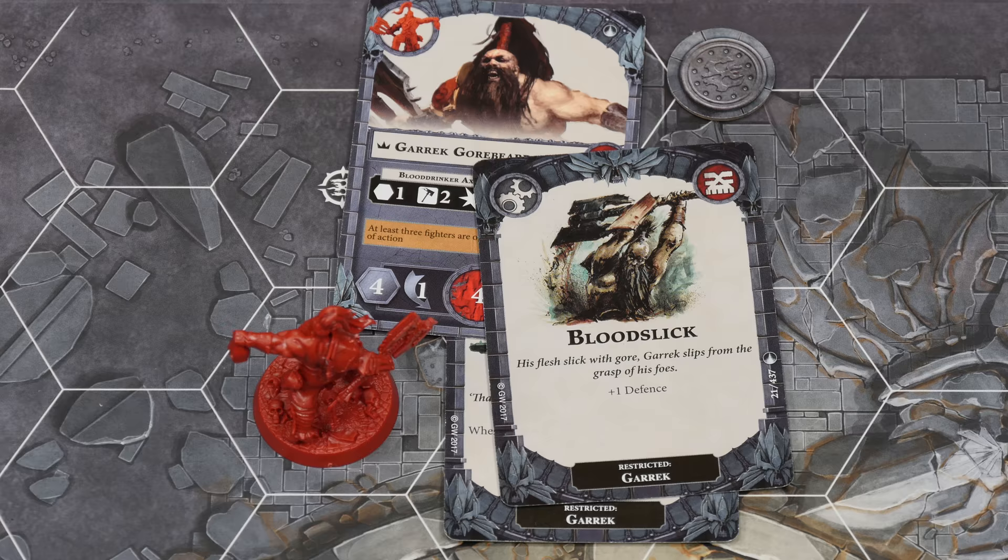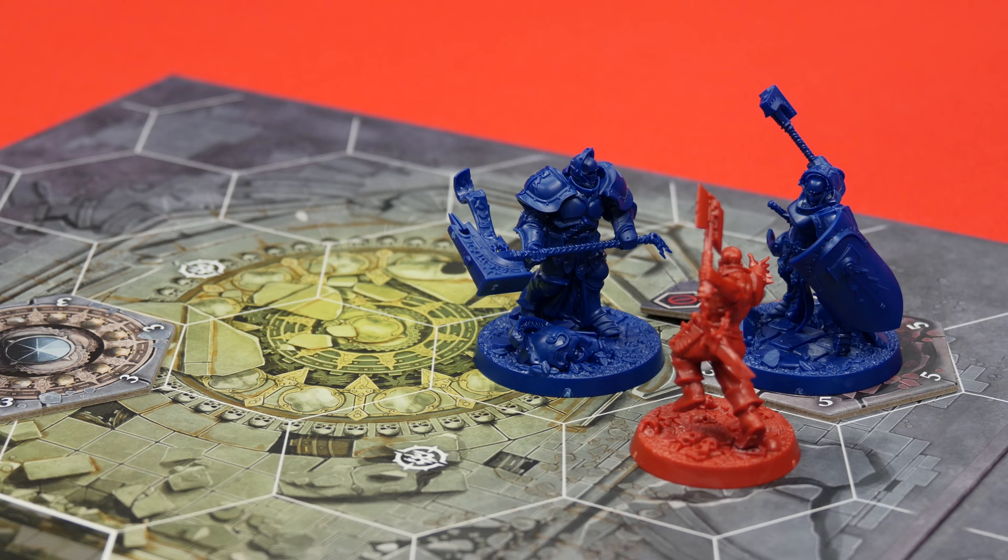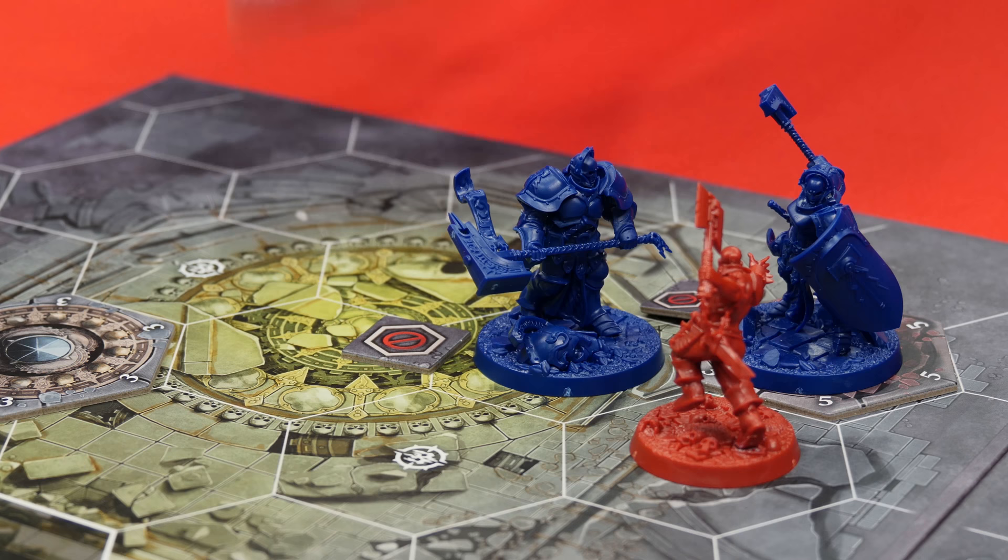I've got nothing I want to do in your power step, Pep. So back to you. I've got nothing else I want to play, so that'll end my first activation. That was your first activation? It feels like all you've been doing is activating. It was nice to get a reaction in. Well, for my next activation, I'm going to move Oberyn to here. And I'm not charging, so I'll just be placing this token. I've got nothing I want to do for my power step. Me neither. So that will end another one of my activations.